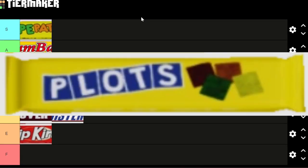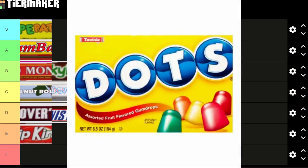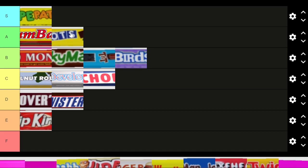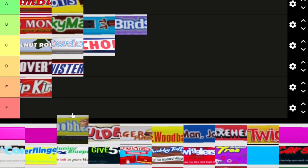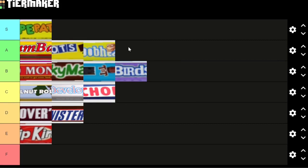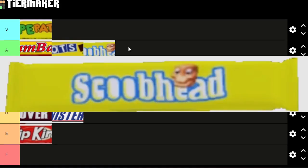Plots is a play on Dots, and I think it's also really creative. I like that it rhymes of course, but Plots is a huge part of the game because we have plots that you load onto. Next is Scoop Heads, moving on to the 2021 candy — the green bag.